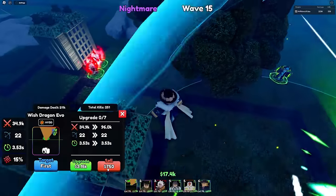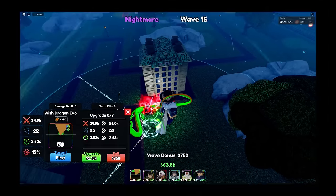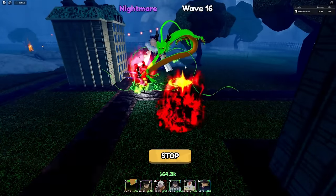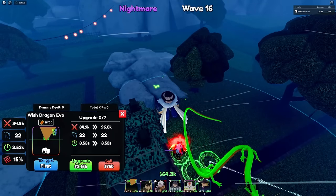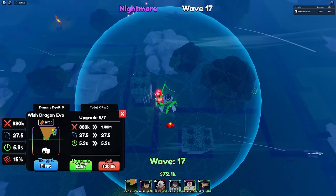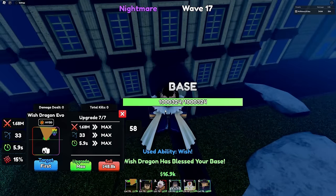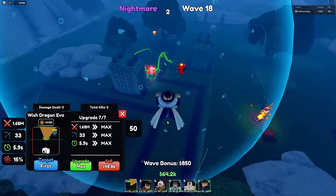Next unit is Wish Dragon Evo. Shinron is one of the newest units added in Update 4, obtainable through a limited code — I highly recommend getting him as soon as possible. He does an insane amount of damage. At upgrade 2 he's still a cone, and then he becomes full AoE — you can't tell because his AoE is under the ground. What Wish does is heal the base by 1 million per minute. I want to see how useful that is for Nightmare.